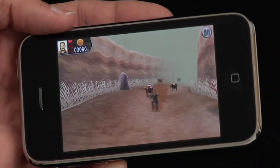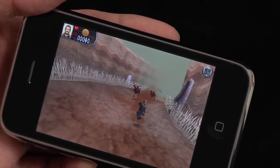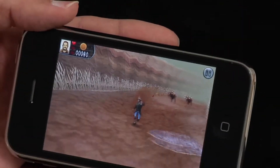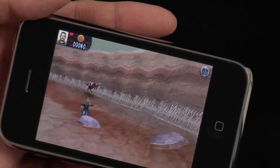Another mode is the stampede mode, and it's pretty hilarious. Here, you're being chased by a herd of stampeding Kanga cows — they're half kangaroo, half cow. The goal is to beat them to the finish line without being trampled to death. You collect chili peppers, which give you a boost of speed, and you can jump over obstacles in the way.